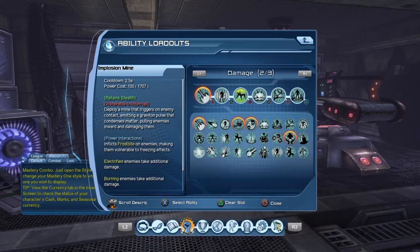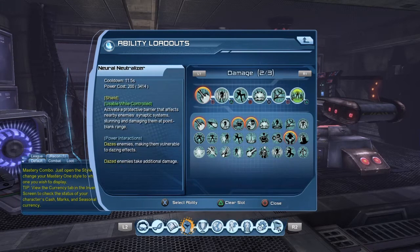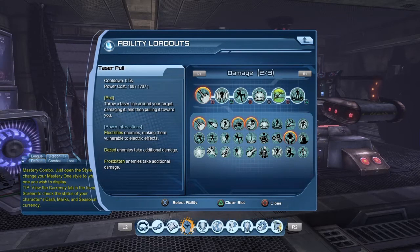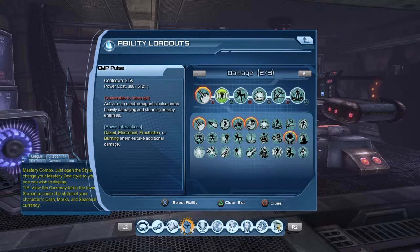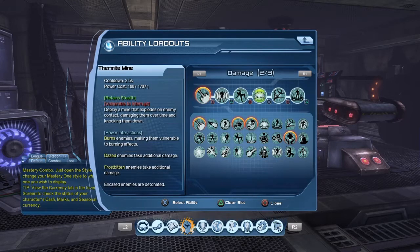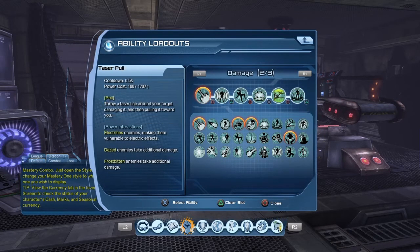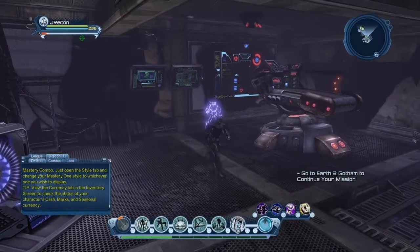It applies a Frostbite on them, so now you're going to have three PIs already. It implodes them inwards, and then you hit them with MP Pulse. Then next in the rotation, because this guy's on cooldown, I'm going to hit Taser Pull and then go right back into this. You usually only need three of these powers going all at once to get the most damage. You'll have one always on cooldown.